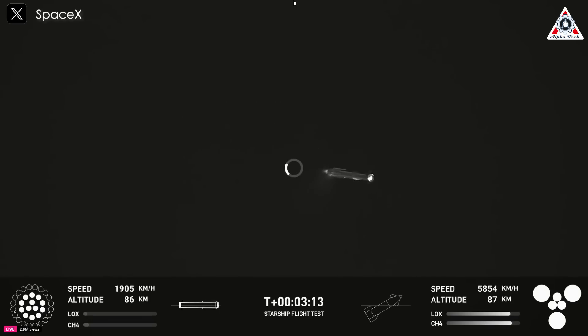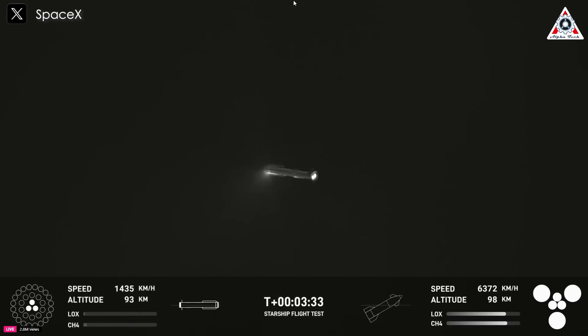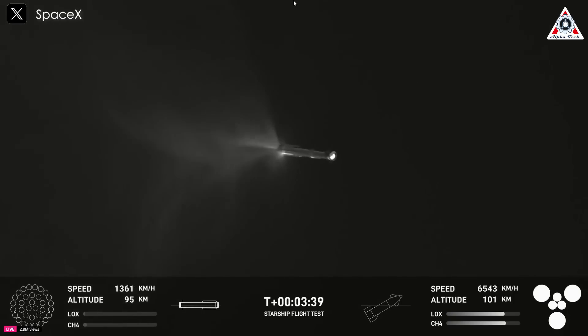Good news there — they're telling us that the pressures inside the ship are good. That is the second stage, or the upper portion of the vehicle. Follow along with the telemetry on the bottom of your screen. Super heavy is currently in its boost back burn. This boost back burn lasts just a little bit over a minute, so we've got approximately 30 seconds left.